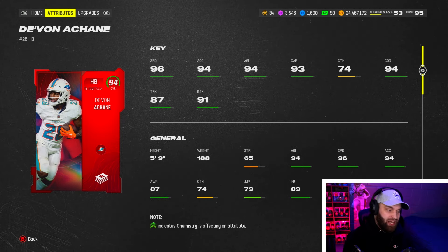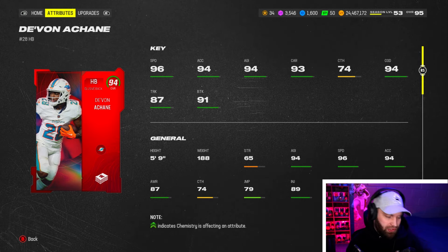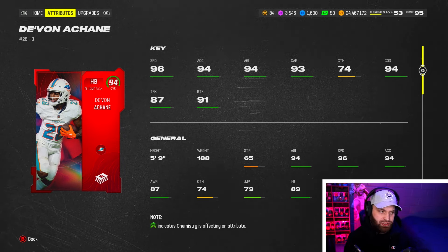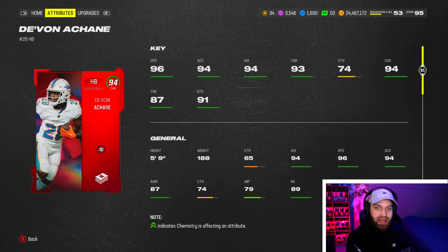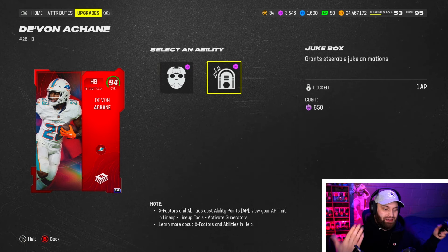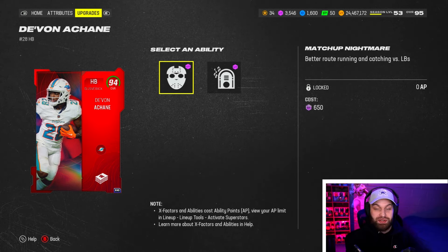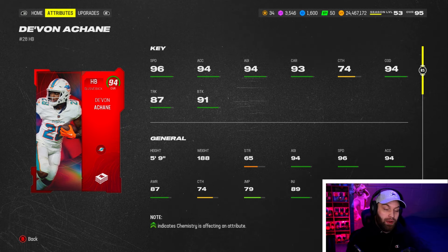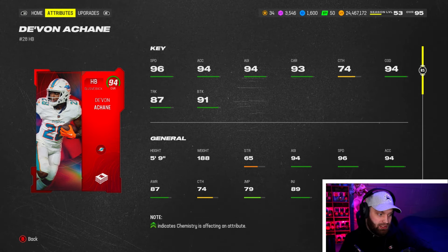At number 9, beating out a newer weekly wild card in Jameer Gibbs, we have DeVonta Chain. They gave him 96 speed at 94 overall, well deserved. Small running backs can get a little glitchy since you're not getting touched at the line of scrimmage, and Chain felt amazing — probably because his build is really small and swervy, combined with 94 change direction. He has 93 carrying, can still catch with 74, gets Gift Wrapped, and Jukebox for one plus Matchup Nightmare. Super underrated and the cheapest card on this list.